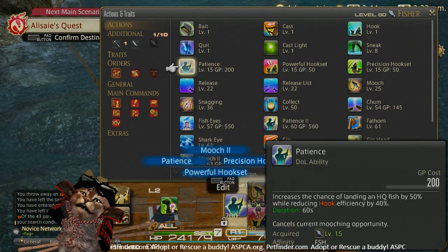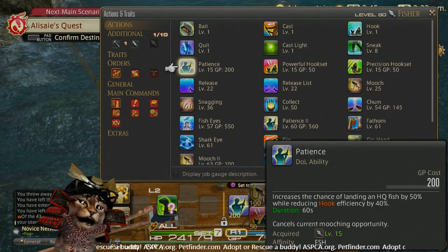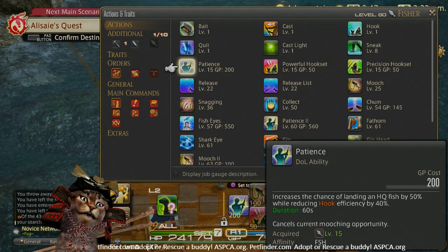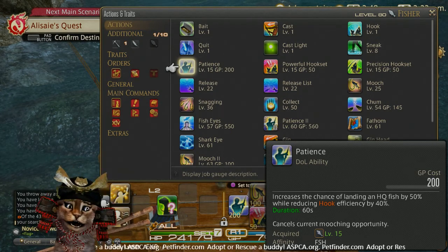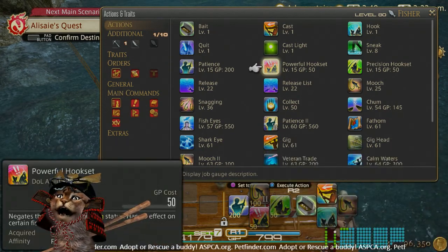First off, to save you some time, you're going to want Patience. What Patience does is it increases the chance that you'll land an HQ fish by 50%, while reducing your hook efficiency by 40%. This means you are 40% less likely to catch said fish — that sounds pretty bad until you look at these skills.